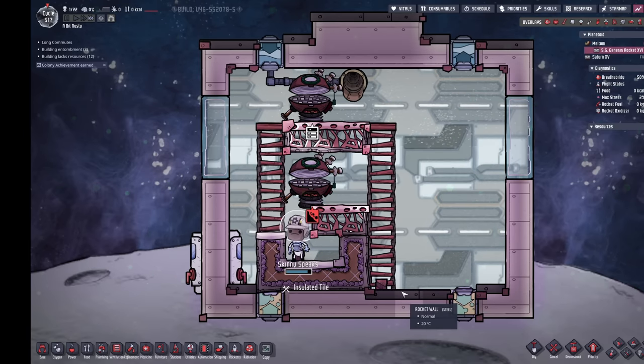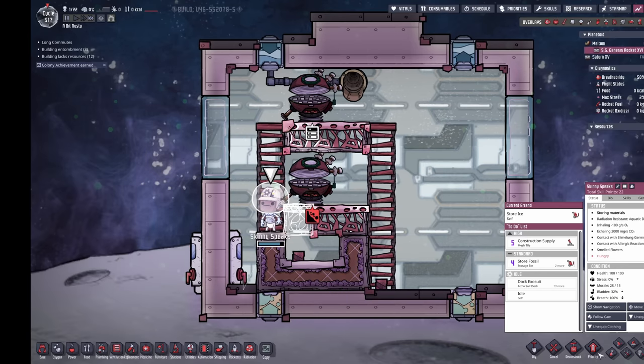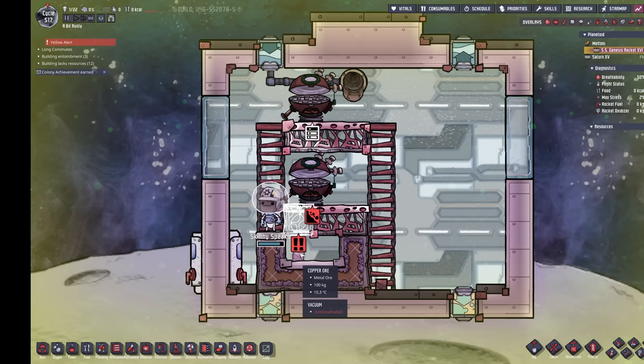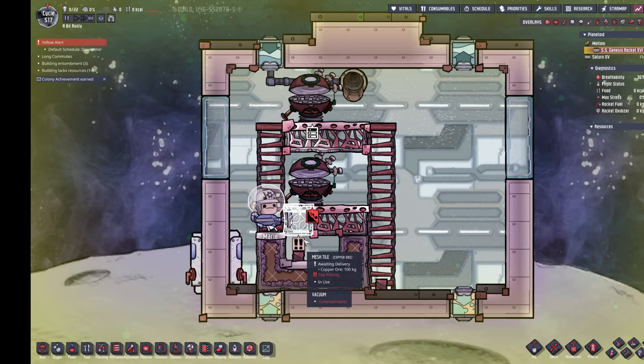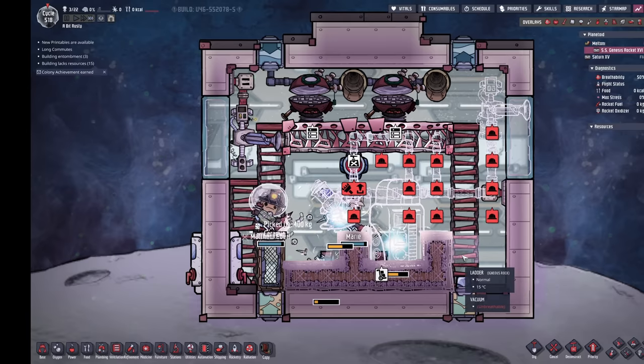The duplicants have already trapped themselves — just deconstruct that mesh tile and you can get out. I need them to use the copper correctly, but someone brought the wrong piece. Fine — I'll have you sweep instead, then you can go finish that off.